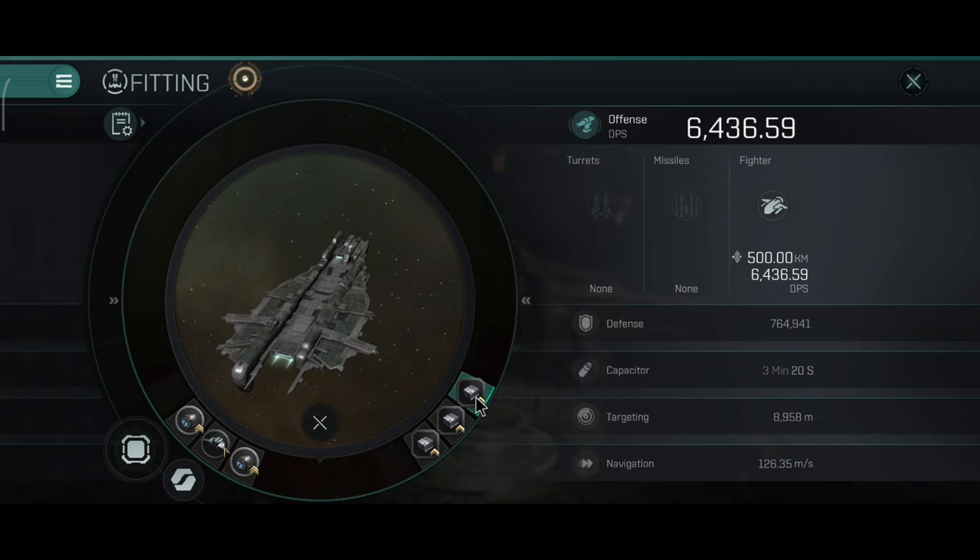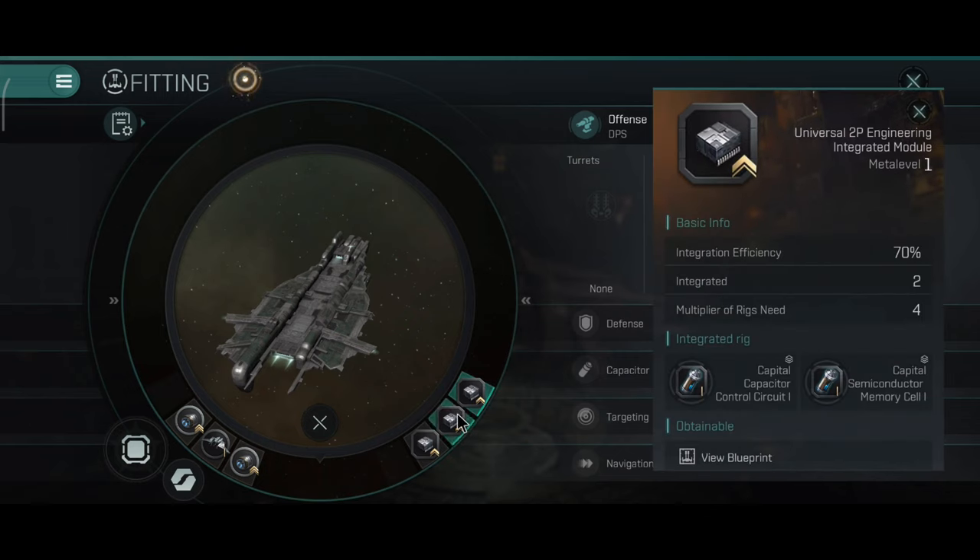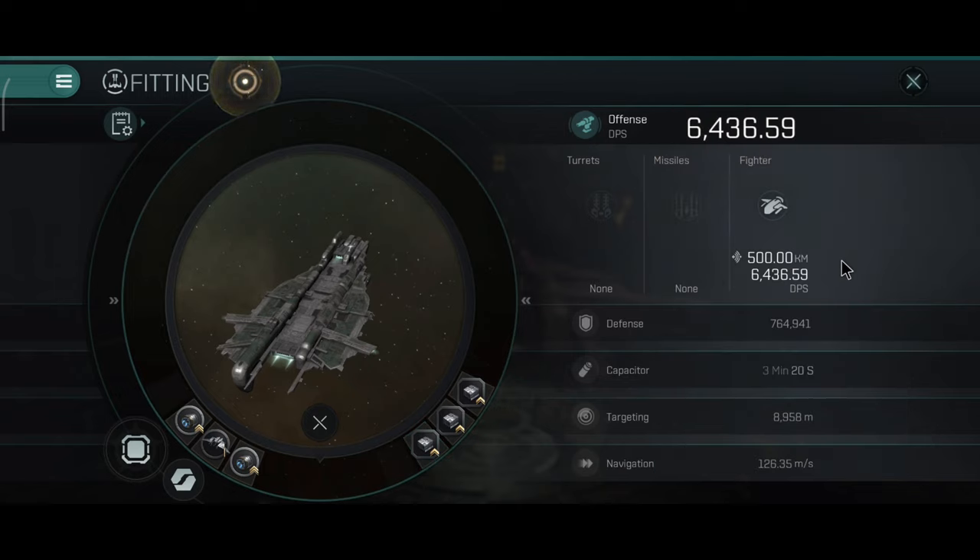I'm very satisfied with the combat rig integrations on this ship. The engineering rigs will be focused on the capacitor, because the capacitor is the second most important thing on any capital ship — it will maintain your tank, and your ship will survive a lot of incoming damage if you have the capacitor.